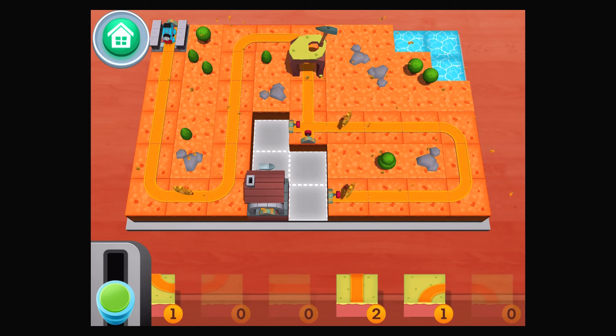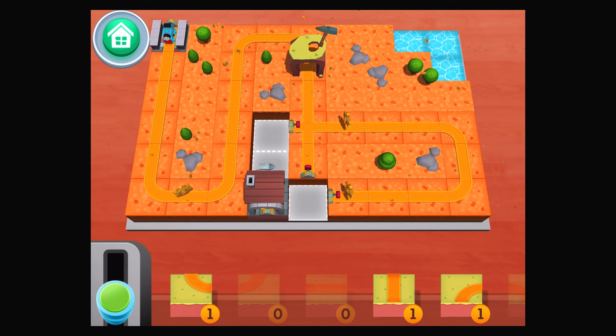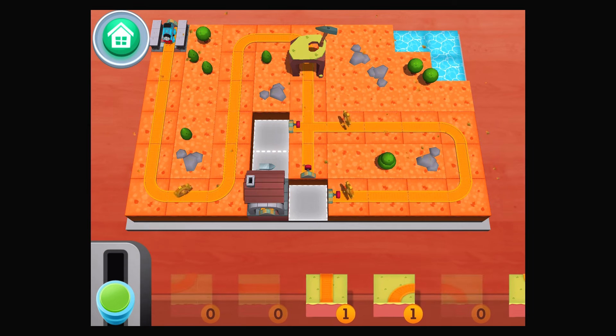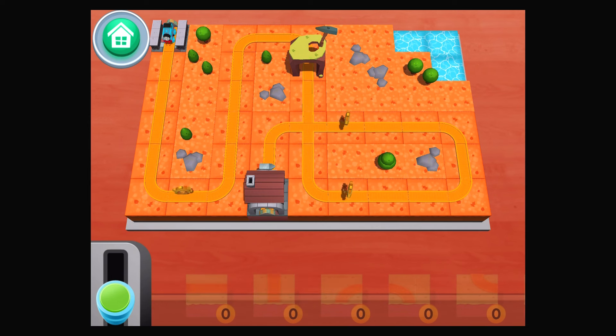Drag the correct tiles from the tray to the grid to fill in the missing tracks.